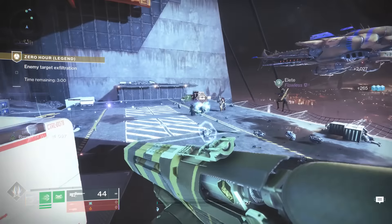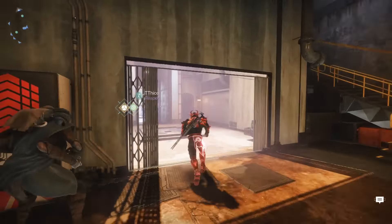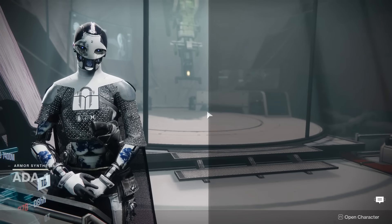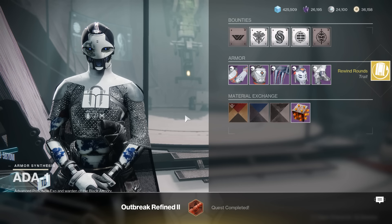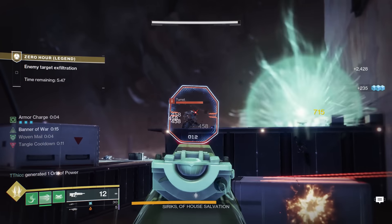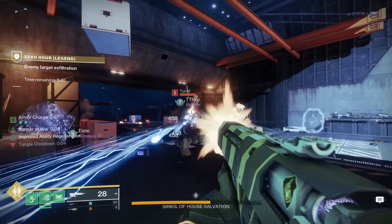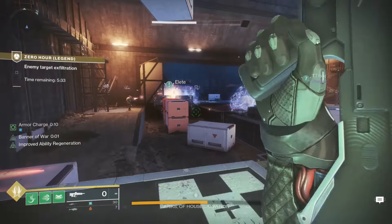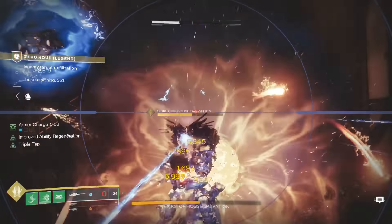Then you're going to complete the exotic quest from Ada-1. Head back to the tower, interact with her, and she'll give you the Rewind Rounds perk. Overall, I think Rewind Rounds is probably the best thing for PVE to put on your Outbreak Perfected — it essentially doubles your magazine size, reloading half the magazine based on the number of hits, and you keep doing that until it's completely out of ammo. On top of that, Bungie announced that pulse rifles are getting nearly a 40% damage buff to red bars coming in The Final Shape. Pulse rifles are going to be slapping, so definitely fully upgrade your Outbreak because it could be a monster.